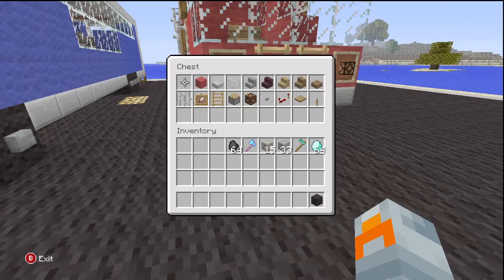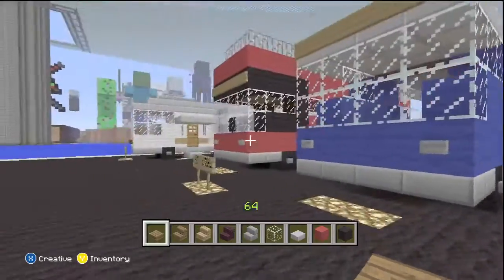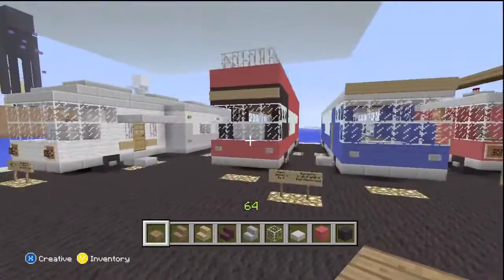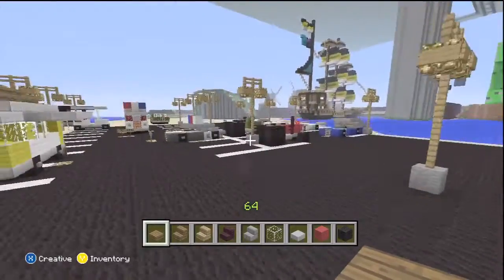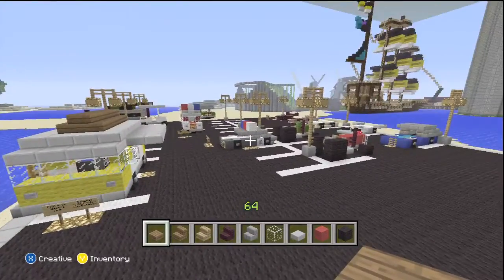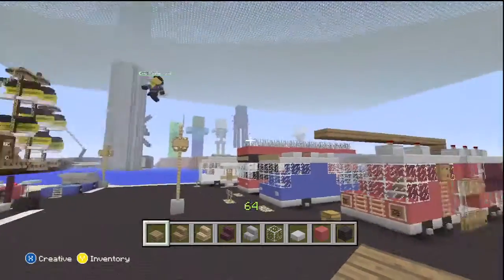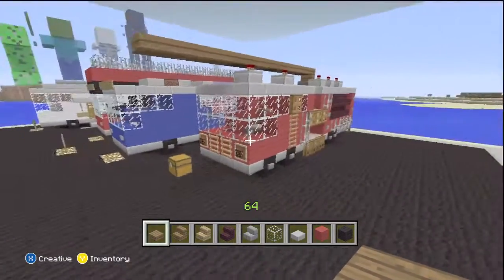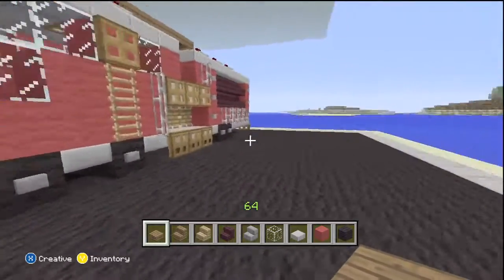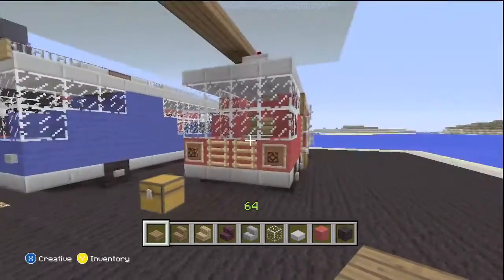I'm going to grab all of these things and we are going to do this tutorial like I did the RV and the buses. If you haven't watched those, basically it's just a step by step — we're not going to be doing it in real time. This is going to be one part at a time and then fade, because there's so much detail in this and it's one of the bigger ones.